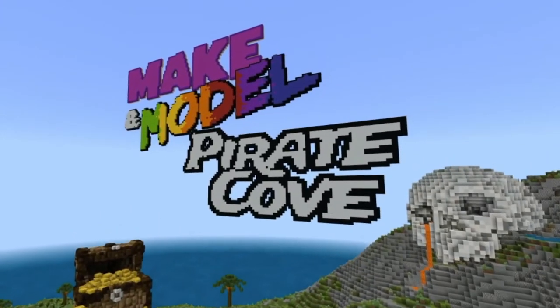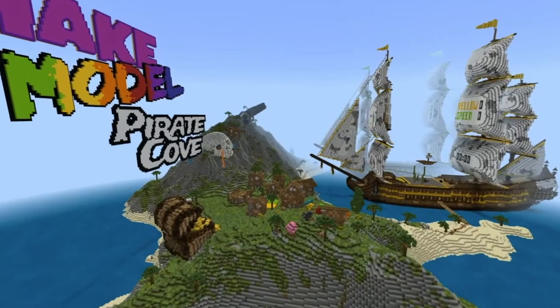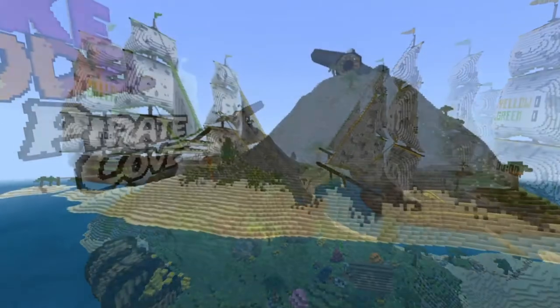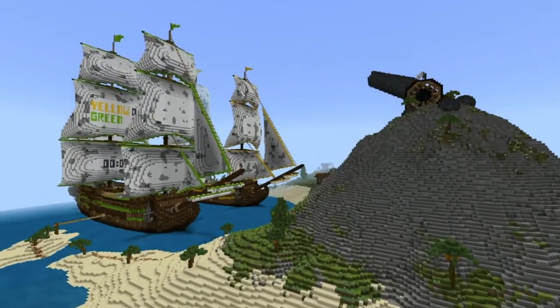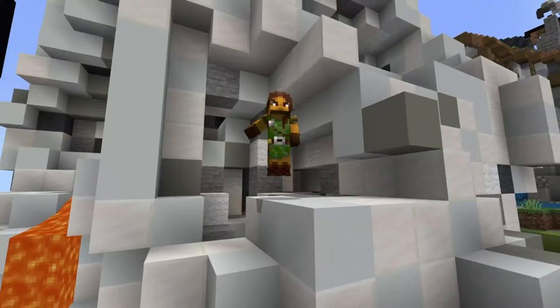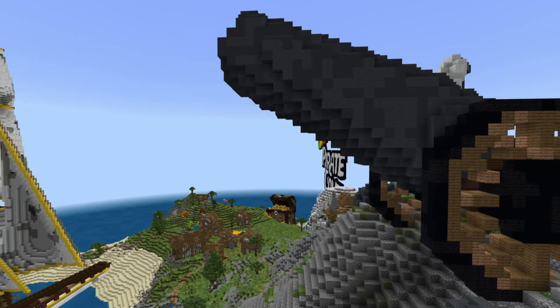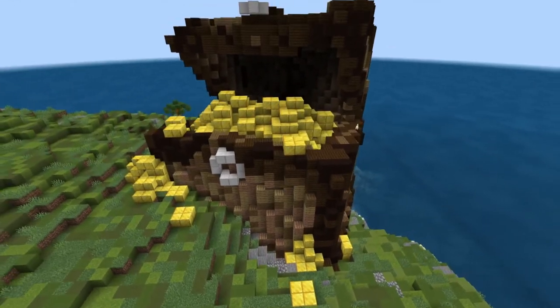Avast my hearties! Welcome to Pirate Cove, a custom Minecraft mini-game set on an island of villainy and pirate plunder. Pirate Cove features two of the finest ships in the South Seas, a village of scurvy dogs and scoundrels, an unfathomably large skull, a purely defensive cannon, and a really, really big chest of gold.